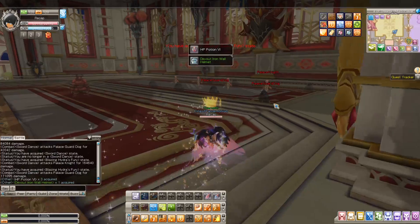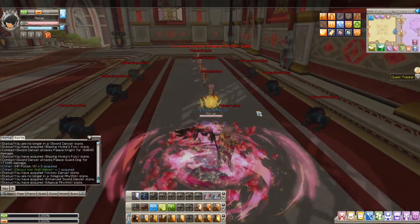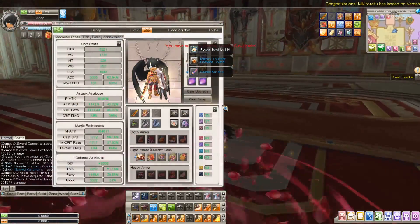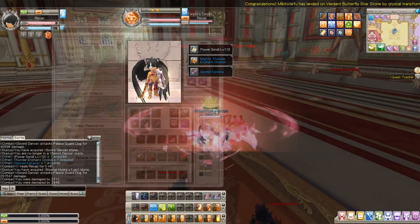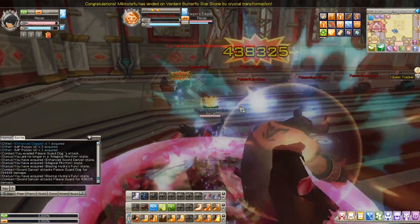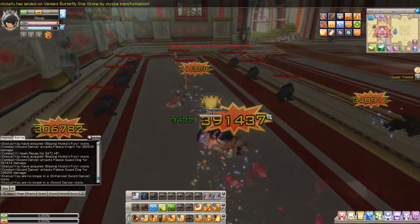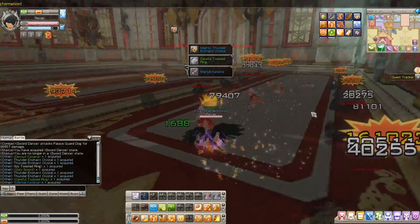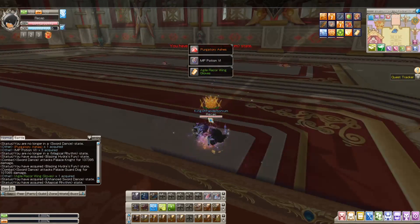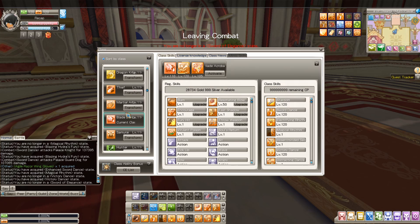I'll show you the Mecha way after this mob fight. It's not much different — I already have 300k P attack, my crit is pretty much 100%, it's like 4.5k. I don't even have the best stats and I don't have glyphs. If I had glyphs it would be so different — I'd need move speed glyphs, attack glyphs, different things. Okay, they're all dead — let me show you guys how Mecha gets it done.